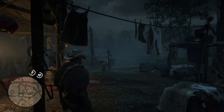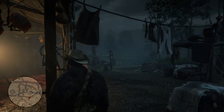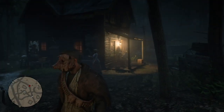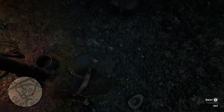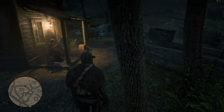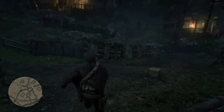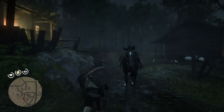This is in Butcher's Creek — if you walk around the area where they are butchering a pig, you find a pig mask. I'm not going to worry about the hat because once I get back on my mount I can switch back to whatever outfit. So let's move on to the next location.